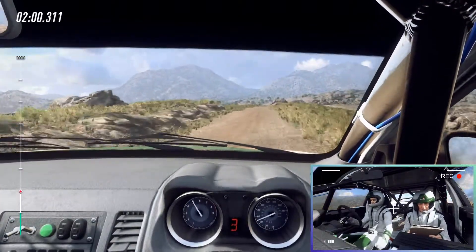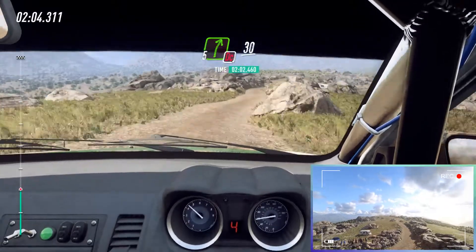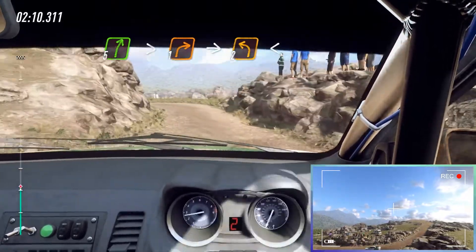Keep left on the crest, into 5 right, don't cut. 30, 5 right long, tightens, 1. Into 2 left long, opens.